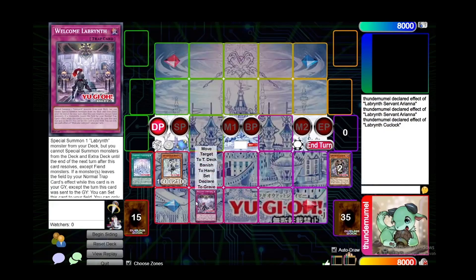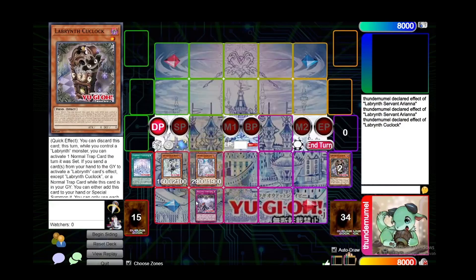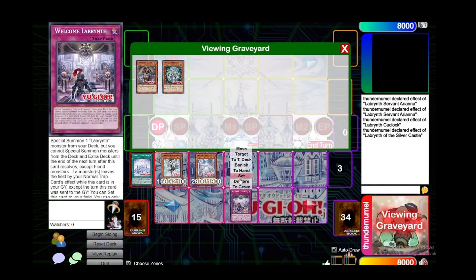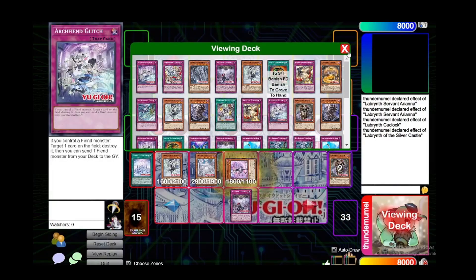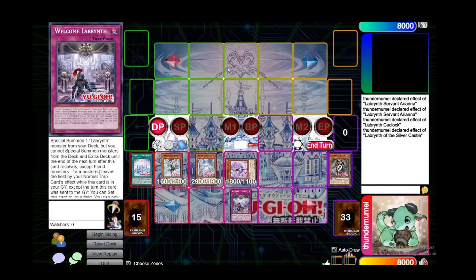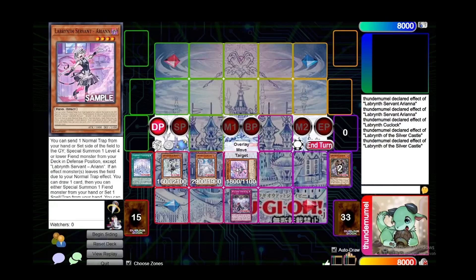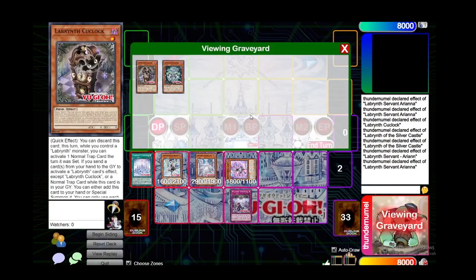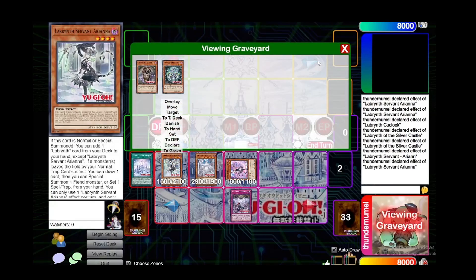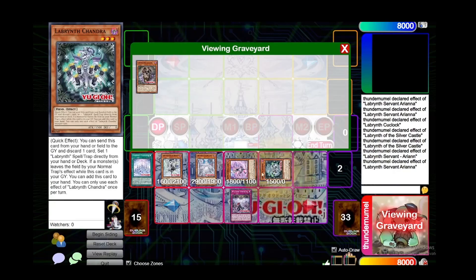Your setup should look something like this: you activate the field spell, you activate the Welcome Labyrinth, and you special summon the big lady — the Silver Castle. Now you can use the effect of Silver Castle setting back the Labyrinth, and then on your opponent's turn when they start playing you can activate the Welcome Labyrinth, special summoning Arian from your deck. The Labyrinth of the Silver Castle will activate so you can pop a card on their field and also pop a card in their hand. Because you destroyed their card with your Welcome Labyrinth — which gained the effect via Silver Castle — you can activate Arian, Ariana, and also Chandra in the graveyard. These will draw you two cards and then you can set them to your field or special summon them if they are fiend monsters, plus Chandra sets a card with its effect.